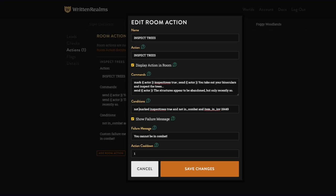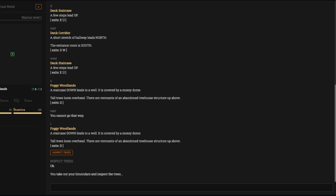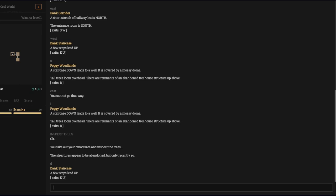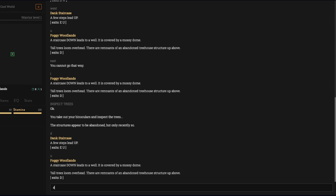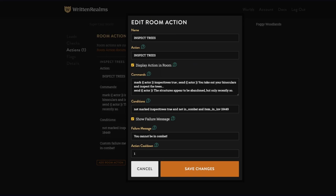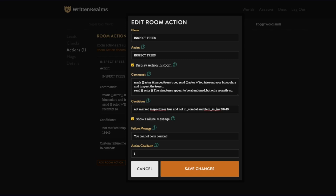So here's the example: I have no marks, I'm going to inspect the trees. I exit the room and come back — I don't see the prompt anymore. Keep in mind this is a one-second cooldown, it should be immediately back. It's not there because you marked the actor 'inspect trees true.'